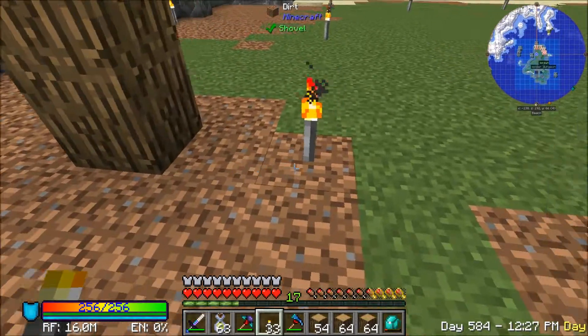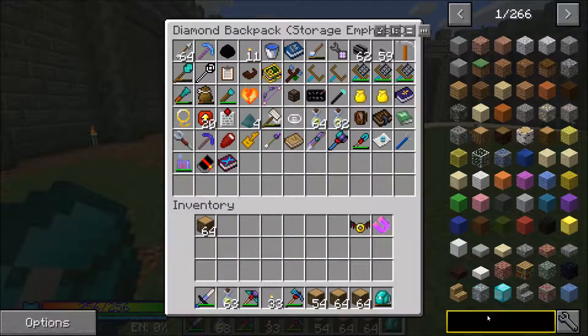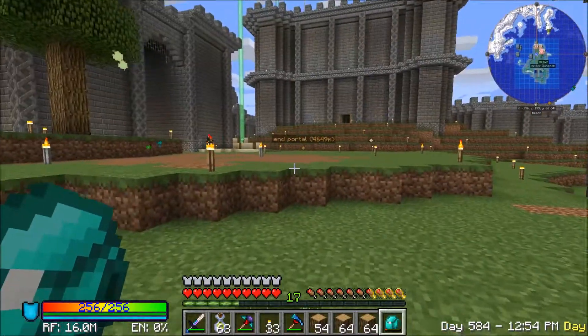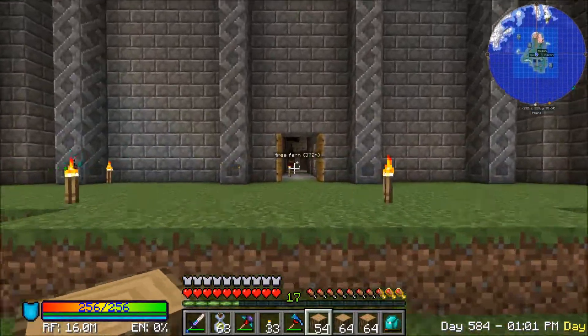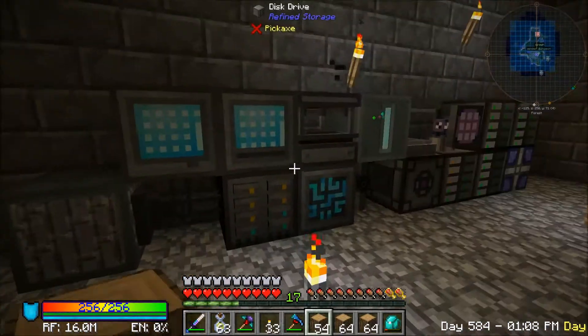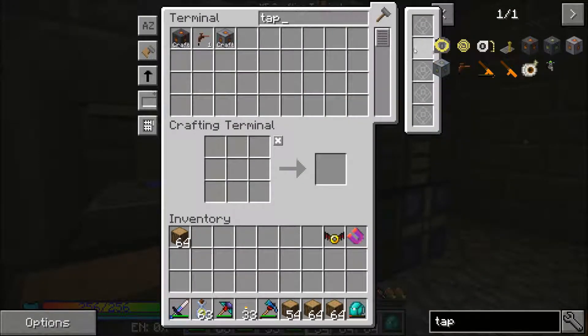One, two, three, four — wait, what am I doing? There should be a tape measure. Do I not have a tape measure? Well, if I do have one it's not in here in the ME system. It's interesting how it hasn't quite worked out the way I thought it would. I never made a tape measure — must have been one of the other world saves I play in.